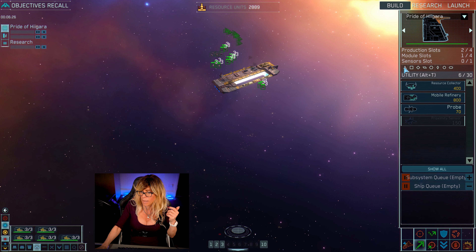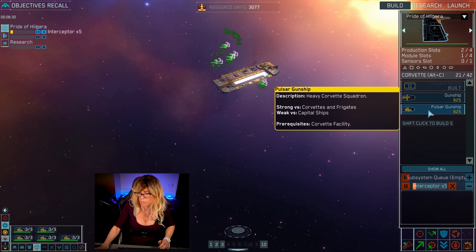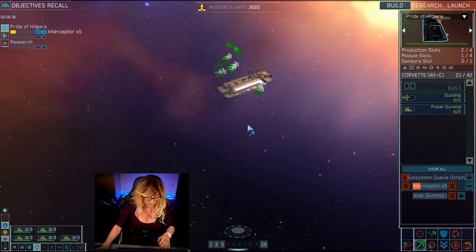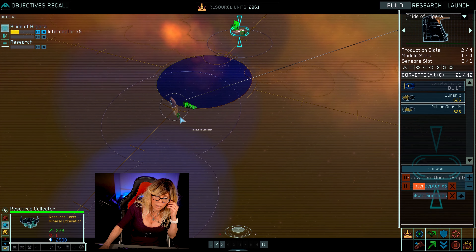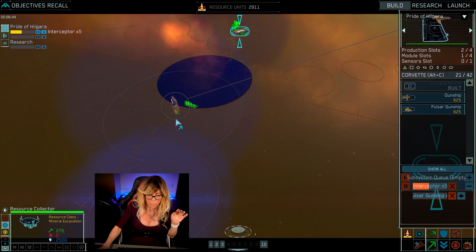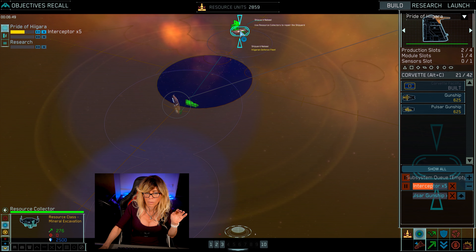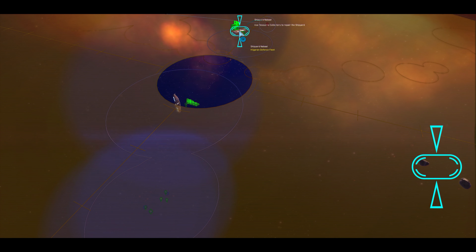So I'm going to select and build five interceptors and three gunships — that should do. My mobile collector down here I'm not going to assign to group 10 at the moment, because I don't want it dragged off if I move my resource collectors to a new zone. So I've clicked on my resource collector and just right-clicked.